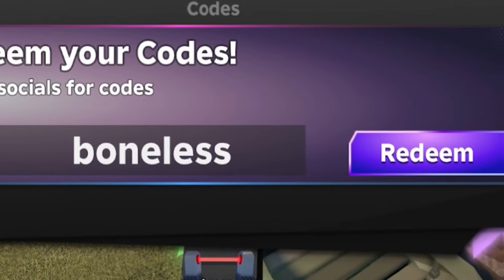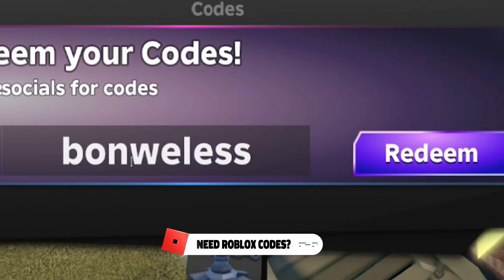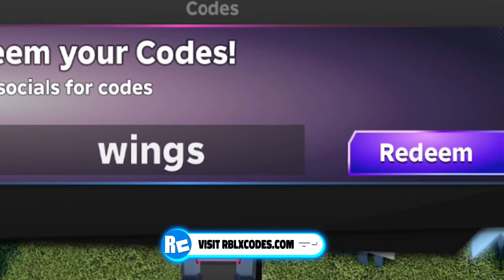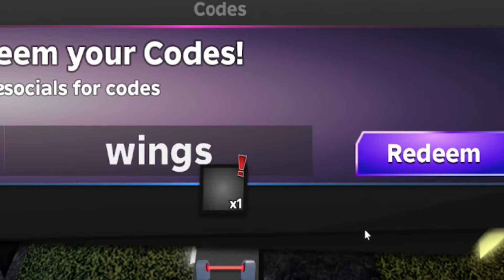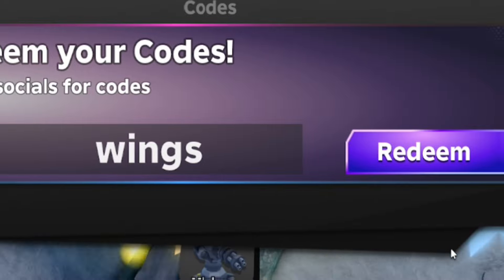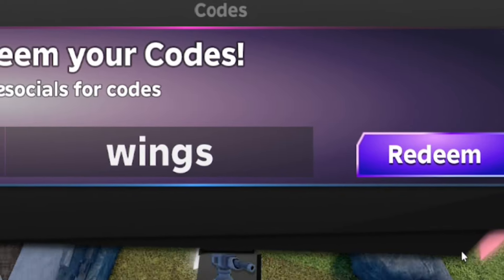Our next code is 'wings'. Let's try it — wings. These codes come out really quickly and expire really fast. Unfortunately, wings is expired as well. For a lot of these codes you need to be quick to redeem them, otherwise they simply won't work. Don't worry though, because I've got a ton of new working codes coming later in this video.